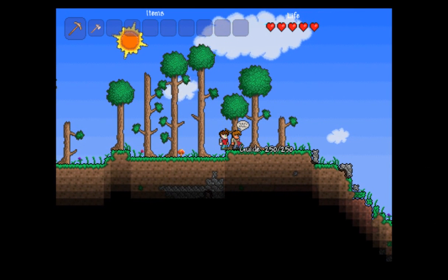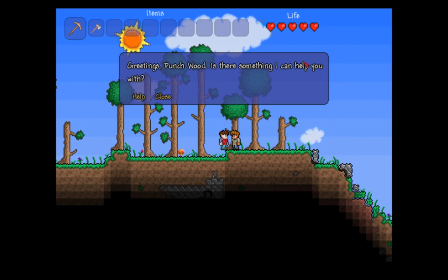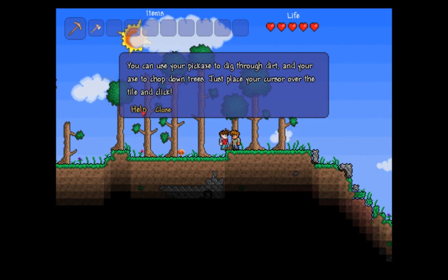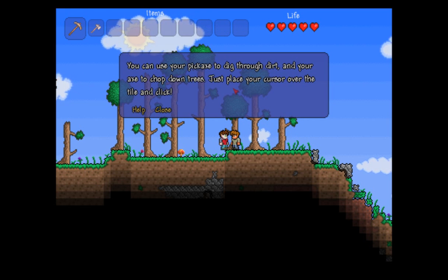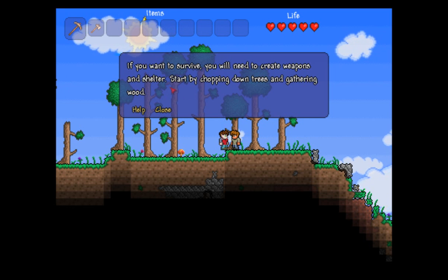Hold on there, fella. Now he's invincible — I can't hurt him, neither can the monsters. And if you right click on the guide with your mouse button, it gives you a few tips. He says, "Greeting Punchwood, is there something I can help you with?" That's me, Punchwood, by the way. Click on the help link here and he will change his tip: "You can use your pickaxe to dig through dirt and your axe to chop down trees. Just place your cursor over the tile and click." Good advice.